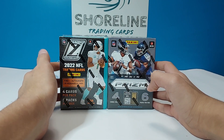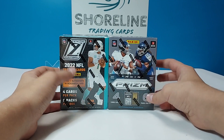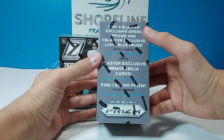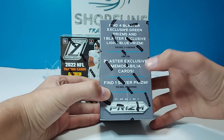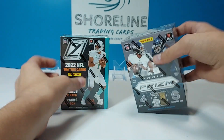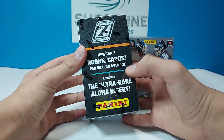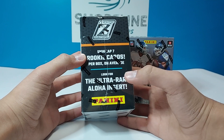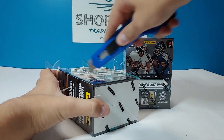We have a blaster box battle between 2022 Zenith football and 2022 Prism football. In Prism you get four greens, one light blue, and one silver prism — you can also hit memorabilia and autographs. In Zenith you get one autograph or memorabilia per box, seven rookies per box on average, and you've got the aloha case hits. Let's get right into it.